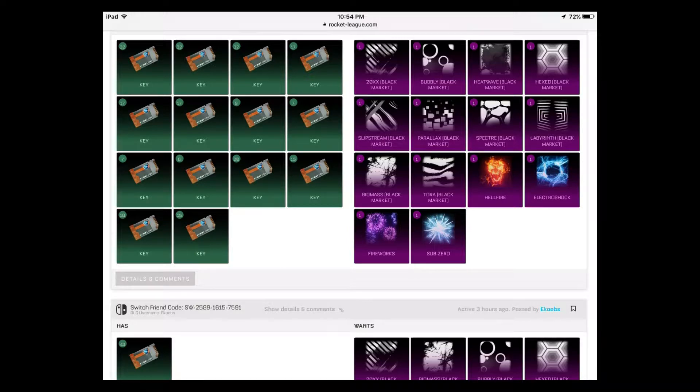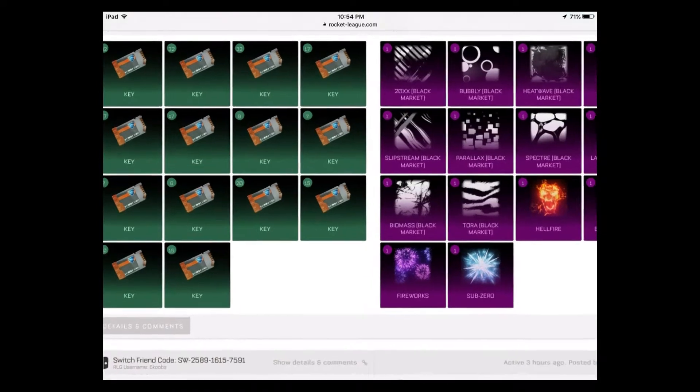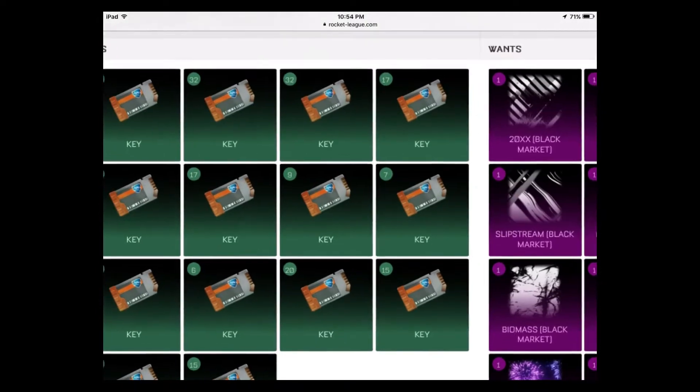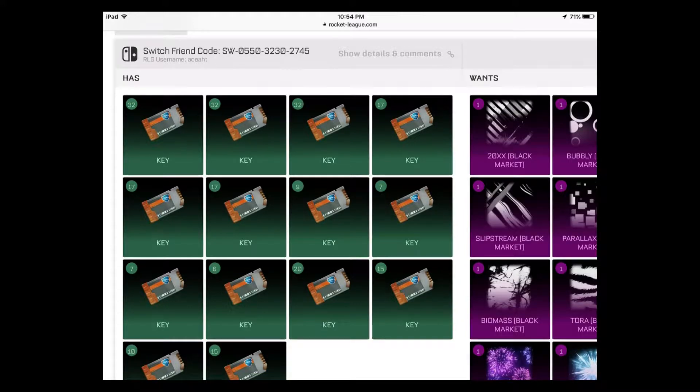This might be a bit confusing in terms of what you can get, so I'm going to try to go over the main stuff. As you can see on screen I have the black market decals and gold explosions — a great representation of what you can expect to get if you're paying keys or trying to sell. Trades on this website work from whatever's on the left matched up with what you want on the right.